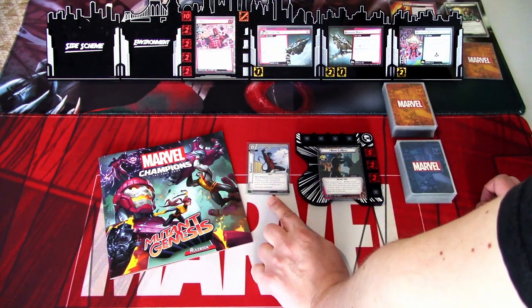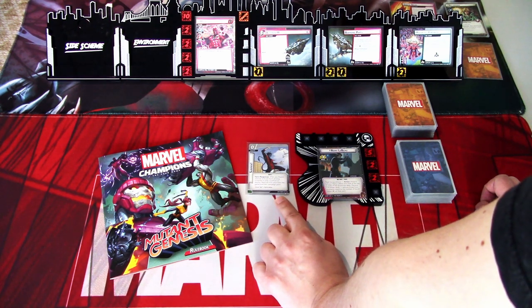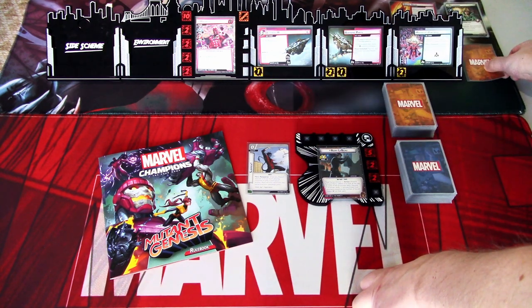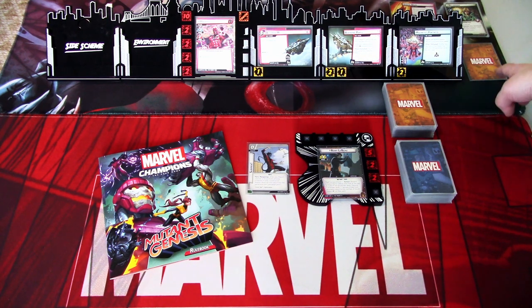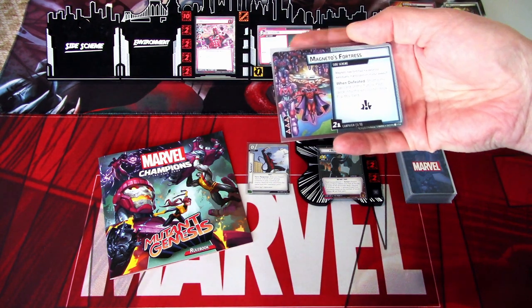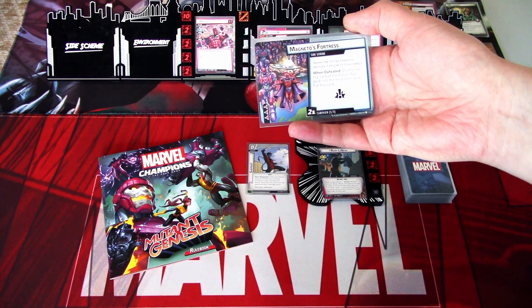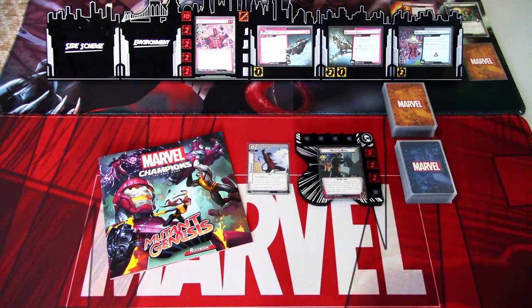Because we are playing a campaign, we have Magneto's Fortress in play at the start, and we need to defeat that before we can start removing any threat from the main scheme. From the Defender set picked at the start of the campaign, we only have the Surprise upgrade, which starts in play. We have one card in the Future's Pass set that will be shuffled into the encounter deck once we defeat Magneto's Fortress.